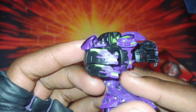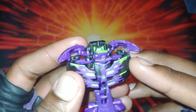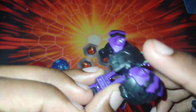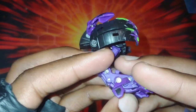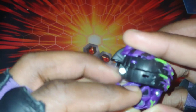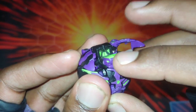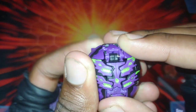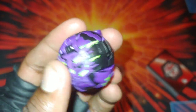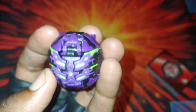We've got this awesome Darkest Hydranoid. Look at the heads - all that purple looks amazing, the black on the arms, and then the purple on the bottom looks so sick. To close Hydranoid, you fold these back, fold these up, fold these back, push it down, fold those down, put the arms in, put the head back and put it together. There is Hydranoid closed - Darkest Hydranoid looks so amazing with the purple, green, and black. Love all the detail.